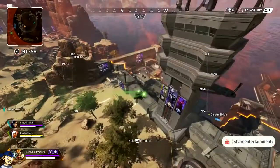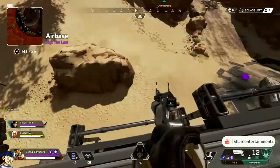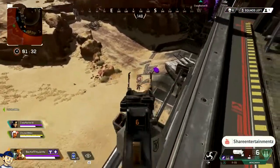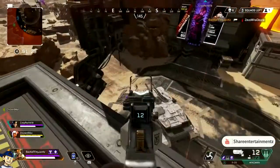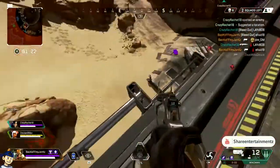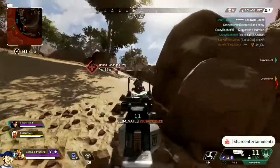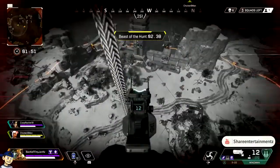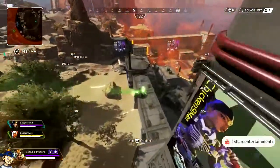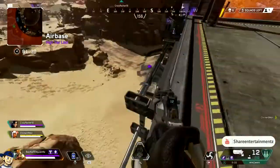Now I want to talk about positioning and third-partying. On the top right you can see there are three teams left — we're the only team not in this fight. We heard the fight happening, instantly hopped on a balloon, and tried to third-party. You want to place yourself in a position where you're not taking damage from both teams. Think about the letter V: the single point at the bottom is who you're targeting, the other two points are the third-party teams. You always want to be on one of the two sides — never be the tip of the V.